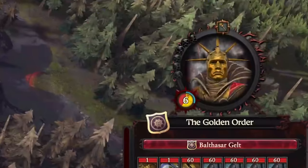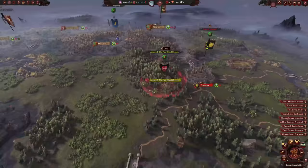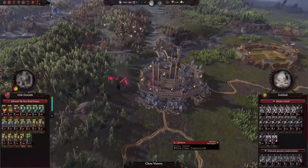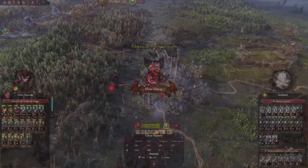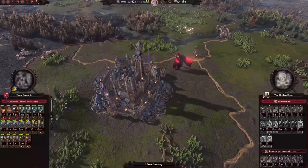And talking about targets, Big Man Gelt thinks that he can walk into my territory as well. I want you to guess how well that went. We next commence battle on the targets that have slighted us, starting with Averheim, which went down without too much of a fight, making way for our second settlement. And then back to our old friend, who was freshly out of his coffin, just waiting for us to throw him back in.